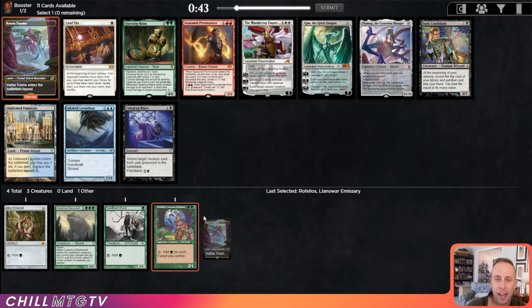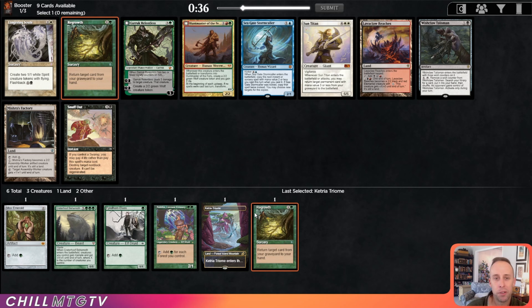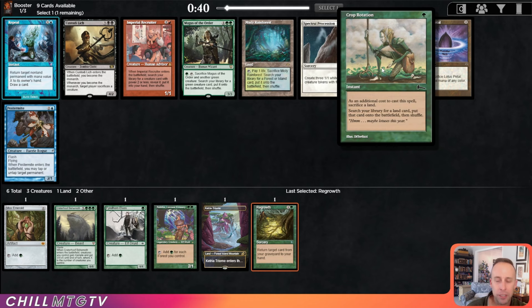There's a Ketria Triome. I don't love this pick — I think Questing Beast is just a broken card — but I'm taking Ketria Triome here because I want to try to maybe do the turns thing and I'll need blue mana. That's where we get all the Time Walks and stuff. I'm also going to take this Regrowth.